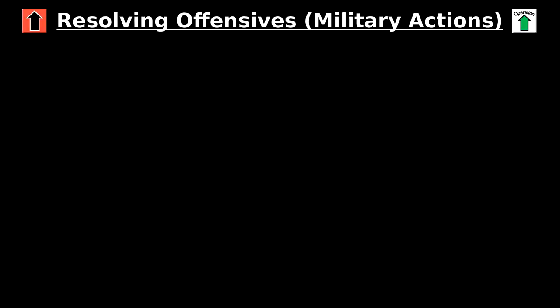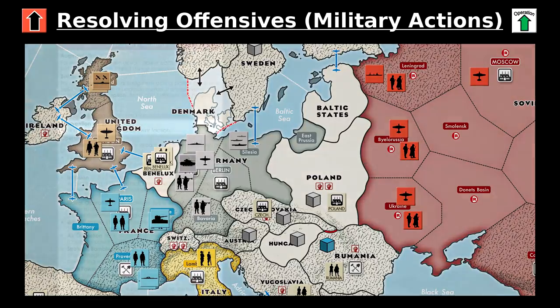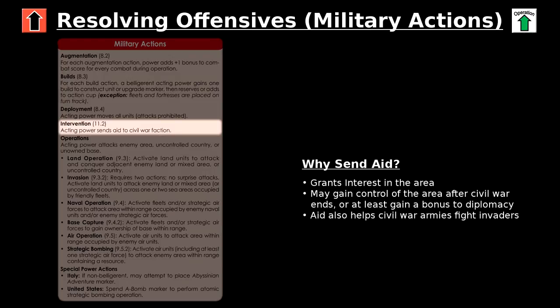The reverse is not true, however — performing an operation does not prohibit units from moving in a subsequent deployment action. For example, Germany at mobilization could conquer Poland with its first military action and then spend its second military action on deployment, relocating all units to the French border. If you wish to send aid to a civil war country or a Chinese army, this is called an intervention military action. Trace a line of communication to the civil war country or Chinese army and then place one of your available offensive markers with the faction or army you wish to support. Doing so grants your power interest in the area, which could provide valuable flags through provocation, and if the faction you're supporting wins the civil war, there's a chance you gain control of the country. Aiding a Chinese army provides another benefit — a Chinese army with an aid marker rolls an extra die in combat while fighting against an invading power.